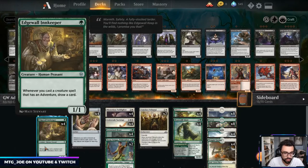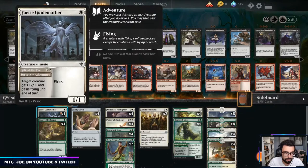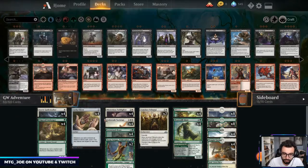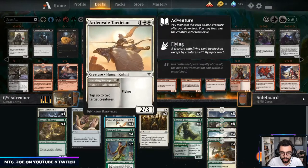— so whenever we cast a creature with adventure we draw a card. And then Lucky Clover — basically whenever you cast an adventure spell you copy it and you choose new targets. We have Fairy Guide Mother, which is a one-mana 1/1 with a sorcery ability to give a creature +2/+1 and flying. So for Lovestruck Beast this could give it evasion, and you can also double up on it. Mysterious Pathlighter, although it doesn't have adventure, rewards us for playing adventure cards — each of our subsequent creatures with adventure comes in with a +1/+1 counter. Ardenvale Tactician is a way for us to get blockers out of the way, and then it's a three-mana 2/3 flyer. That could come in as a 3/4 flyer for three with added upside. It's pretty good.